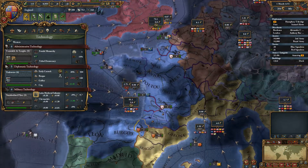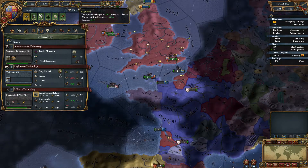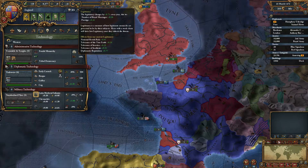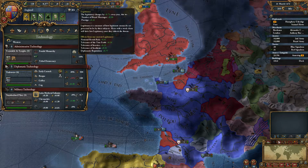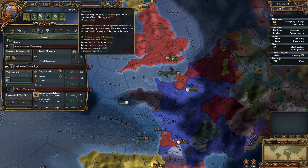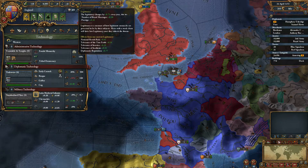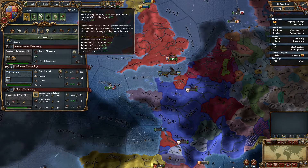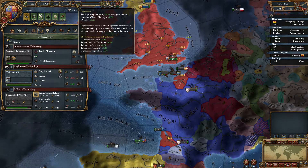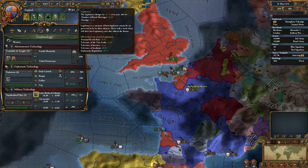Now we are above 50 legitimacy, so we actually get bonuses — less revolt risk and more tolerance. That's nice. That's the danger of having no heir: you risk getting an unlawful claim, and you usually start at about 20 legitimacy if that happens. That could be really bad, especially if it happens in the middle of a war — you'll get really high revolt risk.